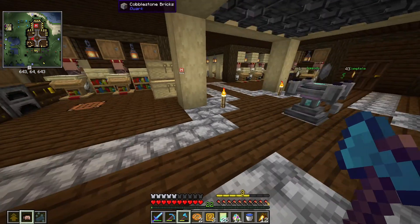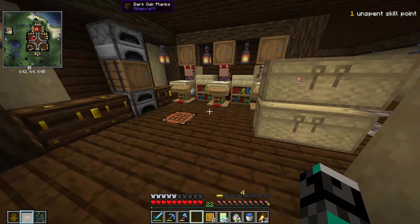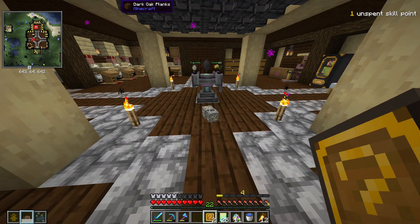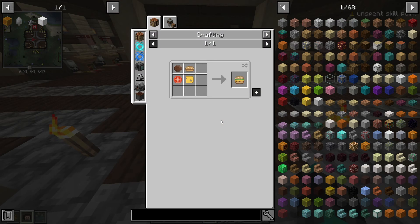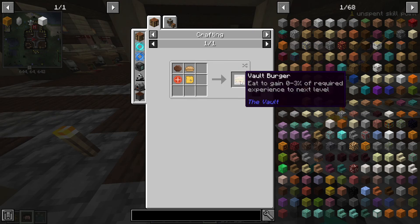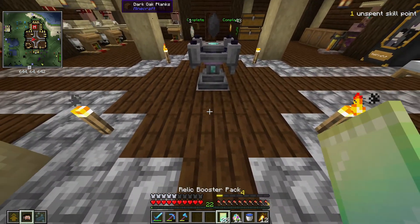We have two cookies — oh come on, give me a level — oh that's so nice. And now mystery boxes — oh that's good — diamonds! Burger patty, I think these are rarer because I thought they'd be a lot more common than they actually are. These I can use to craft a vault burger which gives me experience to the next level, but cookies are the best right now basically, and relic boosters.